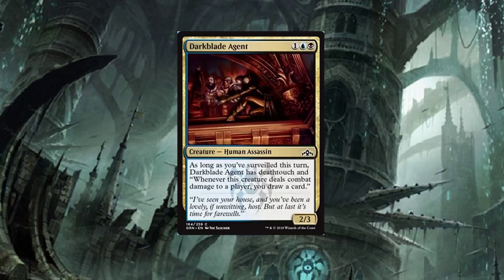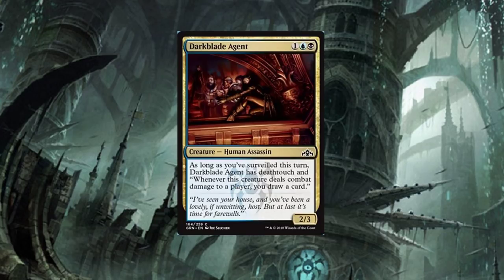Dark Blade Agent — three-drop: as long as you've Surveiled this turn, Dark Blade Agent has Deathtouch, and whenever this creature deals combat damage to a player, you draw a card. Really cool — you're kind of forcing the move. Like, do you want me to draw a card, or do you want to lose a creature? That's kind of the route this card's taking. I like it, I give it a thumbs up — not sure how much play it's going to see though.